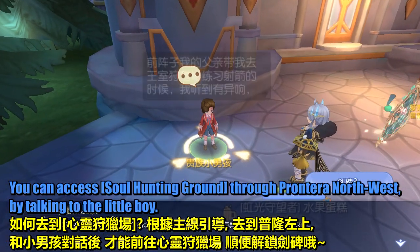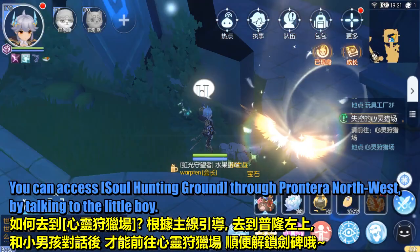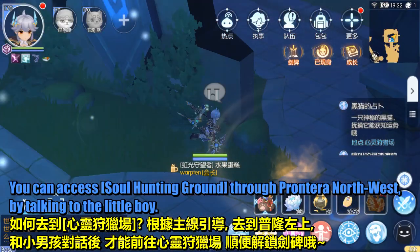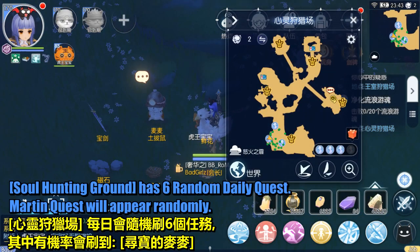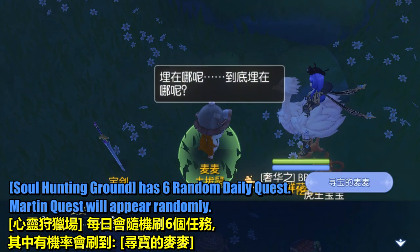You can access Soul Hunting Ground through Prontor Northwest by talking to the little boy. Soul Hunting Ground has 6 random daily quests, and the Marten quest will appear randomly among them.